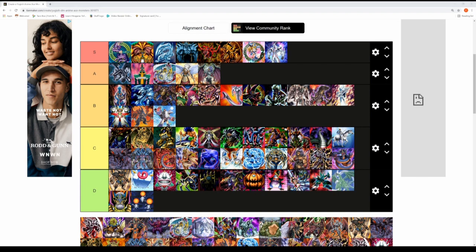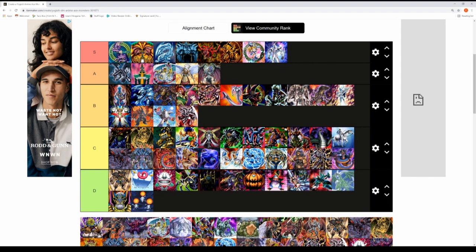A dragon Level 10 — the ace monster from Chazz Princeton. It's a really tough decision but it will go into the B tier rank. It's a very cool ace monster from Chazz Princeton.